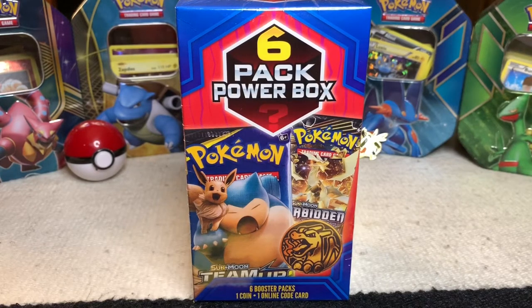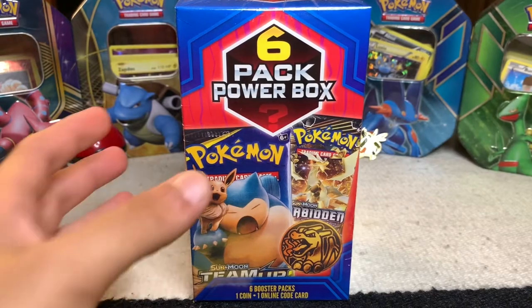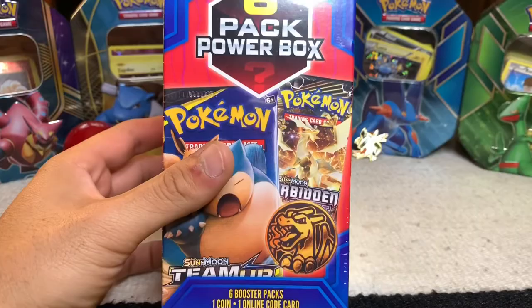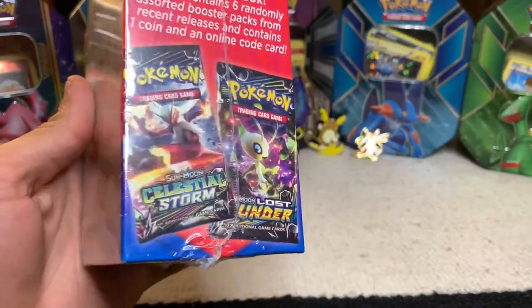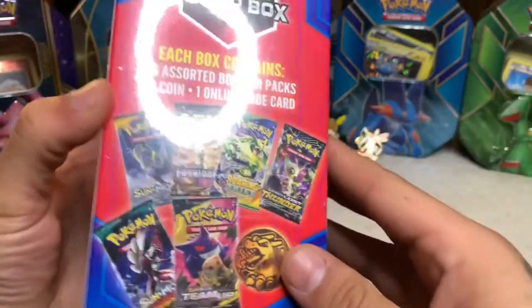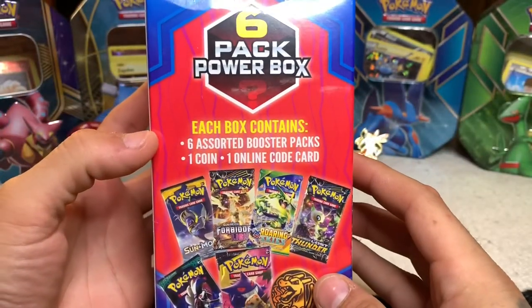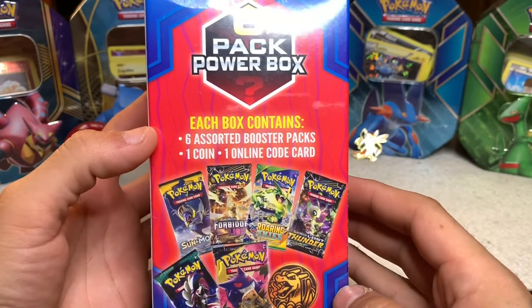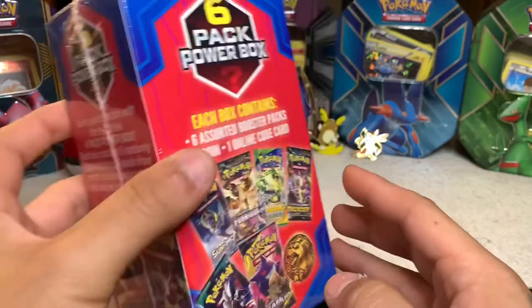Hey YouTube, back at it with another video. As implied in the title, we are opening up this six-pack power box I found at Walmart. Nice little deal — six packs for $20, normally they're about five bucks a pack, so I figured why not. It comes with six booster packs, one coin, one online code card, and of course we're going to be giving that code card away, probably on Twitter, so make sure you check that out.